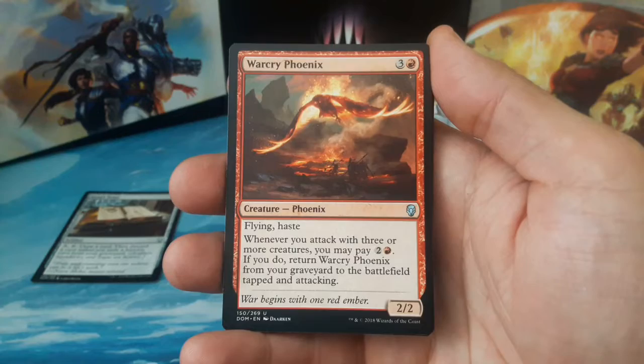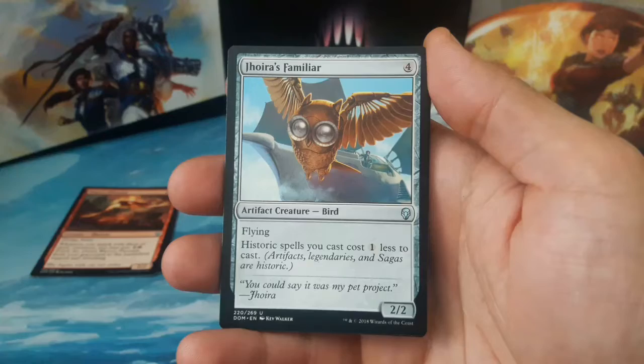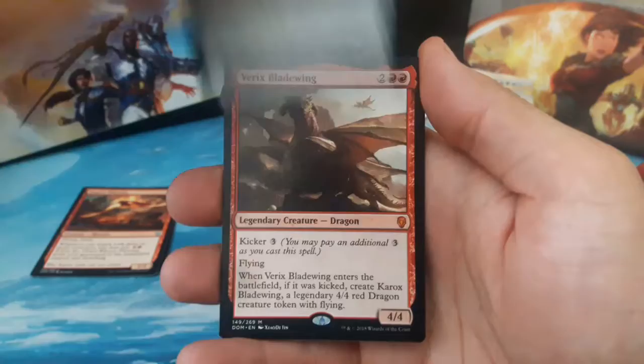Whenever you attack with three or more creatures you may pay three; if you do, return Warcry Phoenix from your graveyard to the battlefield tapped and attacking. We have a Johor's Familiar, four to cast, a two-two with flying — historic spells you cast cost one less to cast.